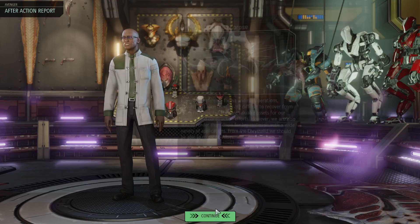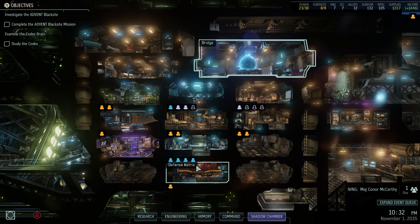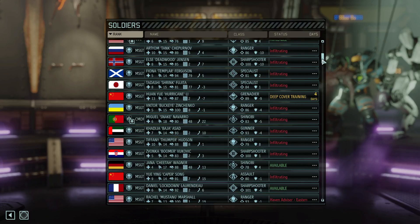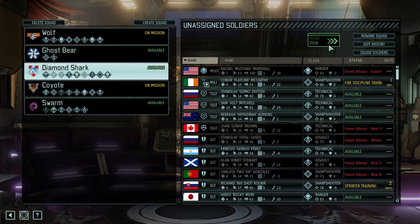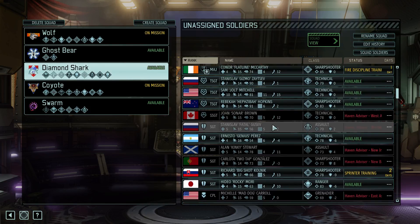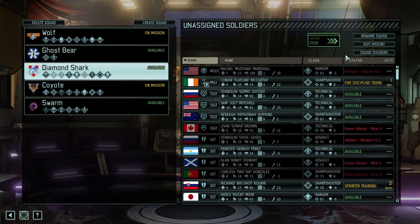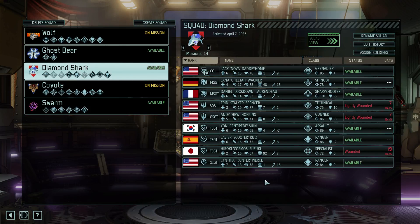Oh, and we can finally do the Chrysalid Autopsy — sweet! One thing I want to do here quickly is Squad Management. Diamond Shark — congratulations. Where is Cynthia? Did I already assign her to the squad? Yeah, I did. Cynthia is now a part of the squad.